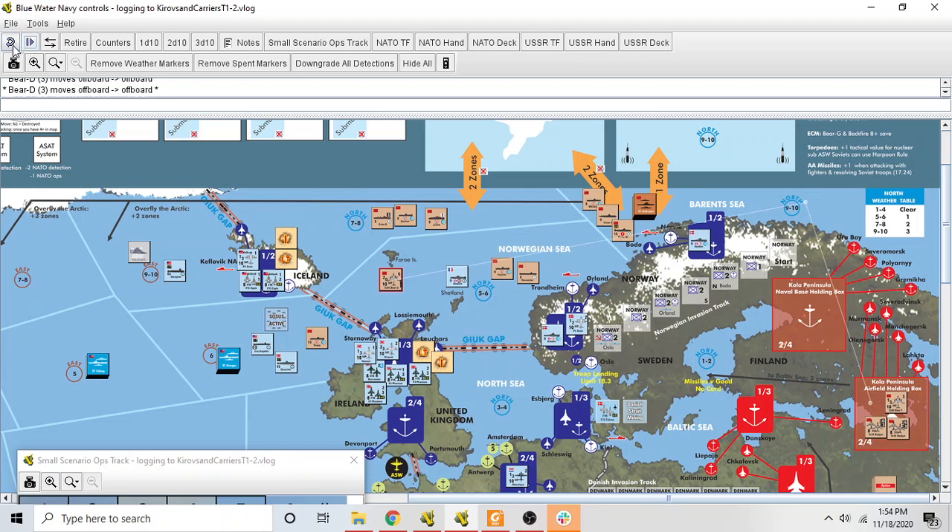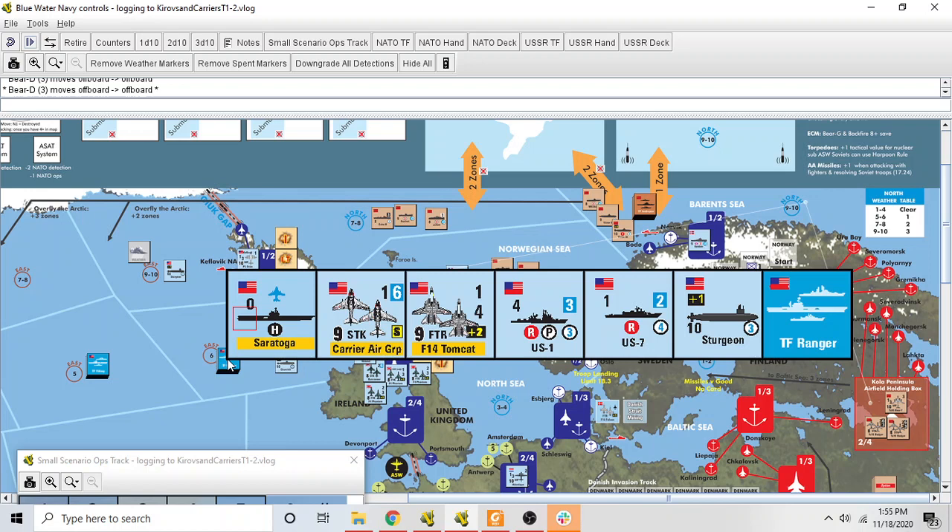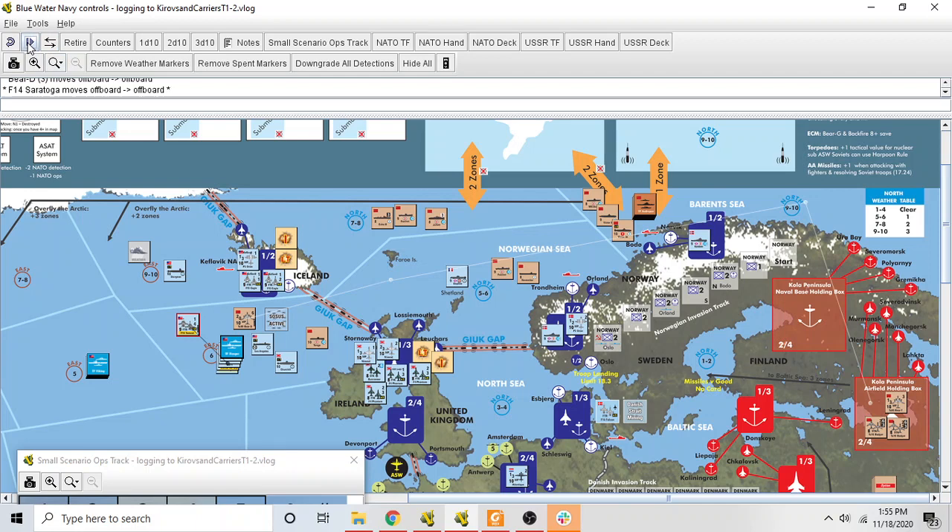The Bear-D's first move is from the airbase into sea zone North 910 — that's one. Now it moves to sea zone two, and now it moves into East Six where the task force is. Whenever an aircraft moves into a sea zone where there is an enemy fighter active, there's going to be combat. That fighter could be a land-based fighter on patrol or the carrier air patrol for an aircraft carrier. The US task force Ranger has Tomcats flying combat air patrol, and they are going to attempt to interdict this search attempt.